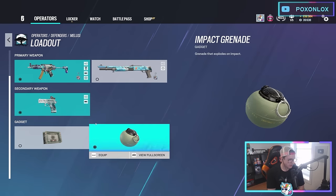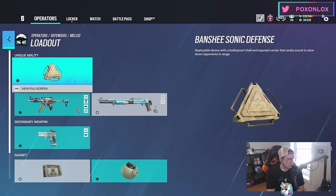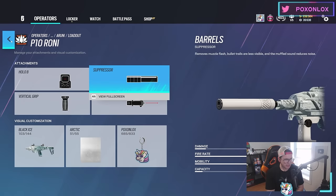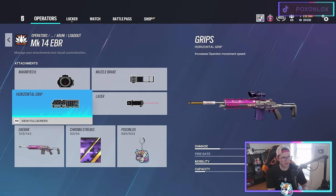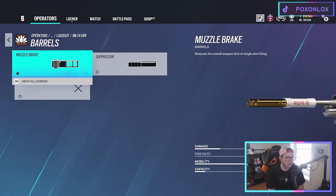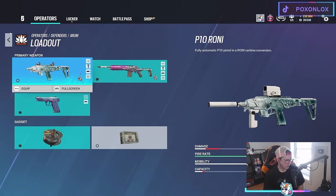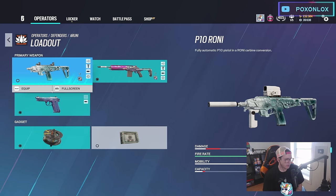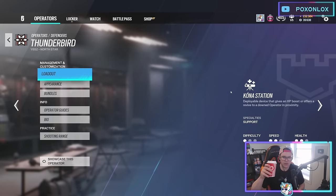Melusi — same MP5 setup as Doc and Rook. If you're on the shotgun, something has gone terribly wrong. Pistol with muzzle brake. Impact grenades over BP most of the time. The DMR with the ACOG scope is where we finally see horizontal grip coming out — on the DMR the horizontal grip is nice, plus muzzle brake. You could run the suppressor. Barbed wire is also nice on Melusi in combination with the Banshee gates — three gates for info and barbed wire for even more info.